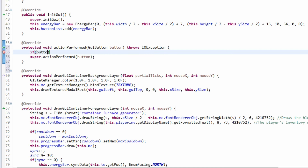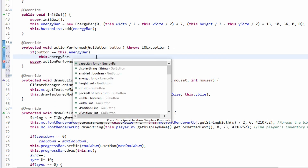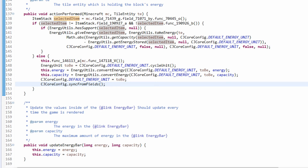We also need to add the actionPerformed method to make sure clicking works. If the button is this dot energyBar, we call energyBar dot actionPerformed, passing in this dot mc and the tile entity. This cycles the energy unit display — you'll see it once we run the game.